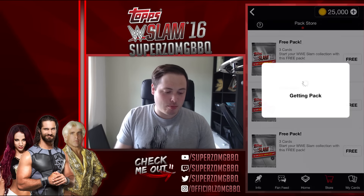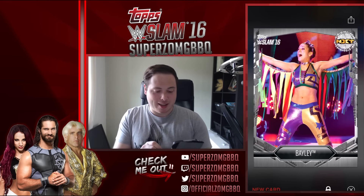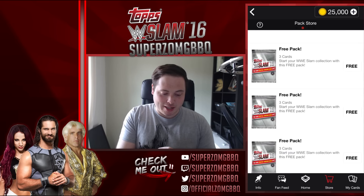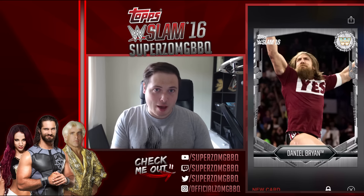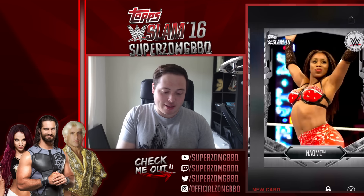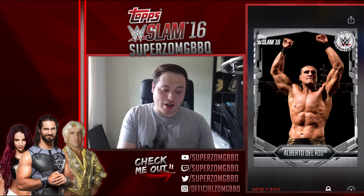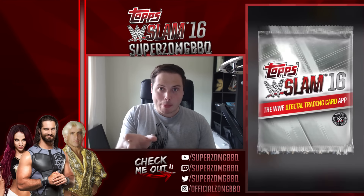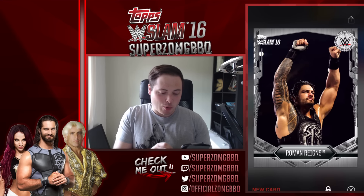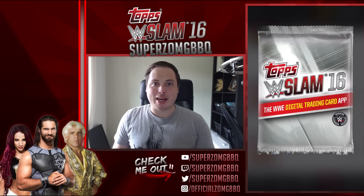Let's add some more packs. AJ Styles — nice, the phenomenal one! The Undertaker and Bayley, because I just officially love Bayley after NXT TakeOver London. Daniel Bryan — lots of rumors going around that Daniel Bryan is going to be the GM of SmackDown when they do the draft next week. Summer Rae and Naomi again. Chris Jericho — YTJ, you stupid idiot! And Sensational Sherri. They could use that picture on WWE SuperCard. Edge — a suspended one — and of course Rowdy Roddy Piper. Rest in peace, sir.